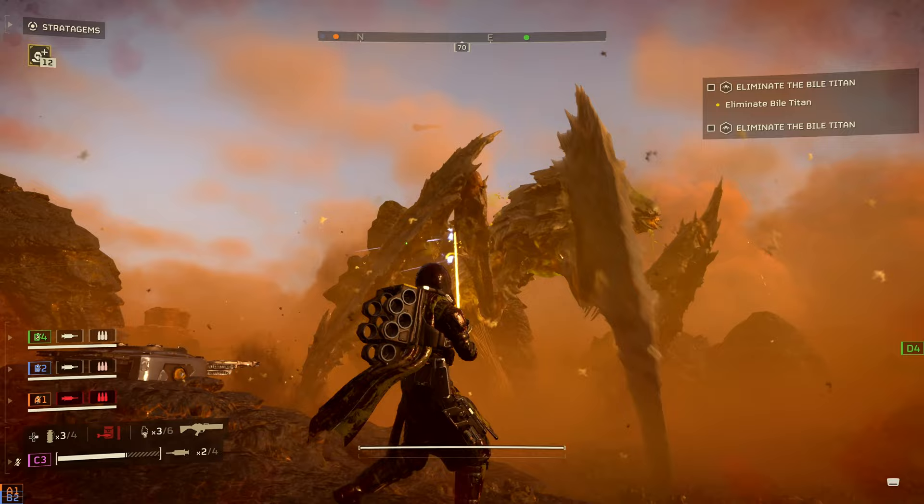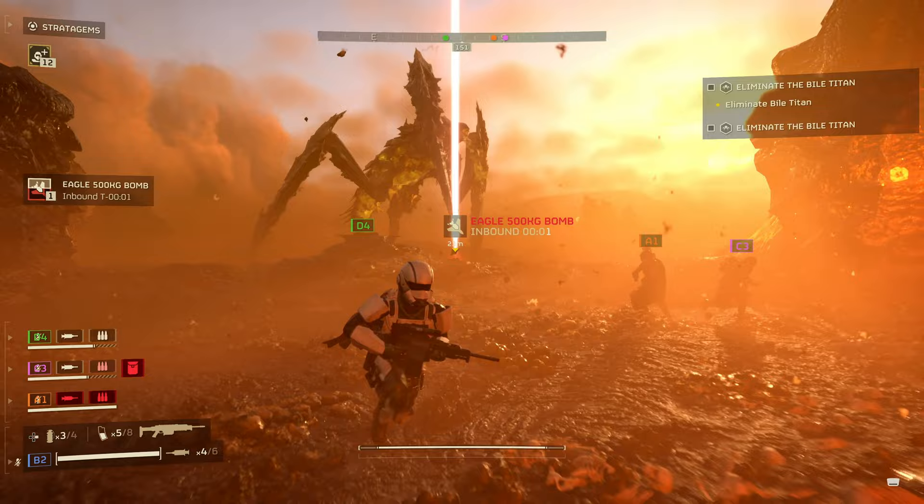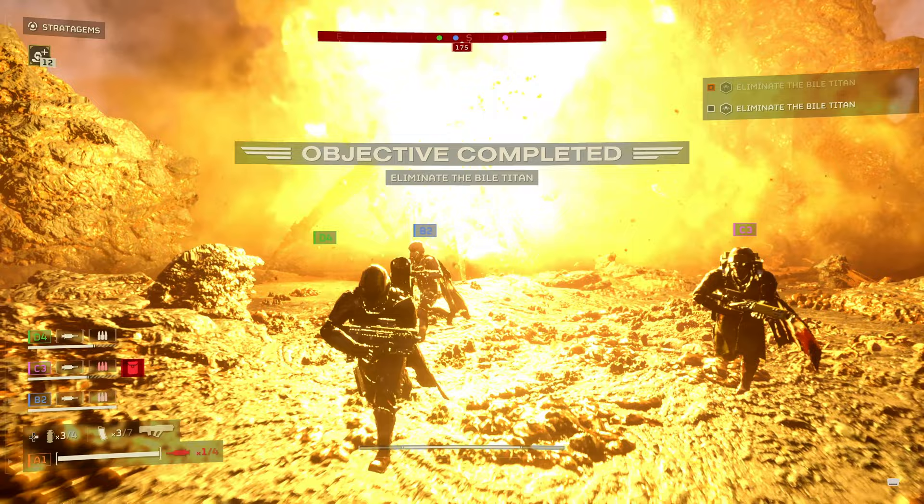Okay, should we do something? Should we strategize? I'm drawing his attention. I don't think I have an option — we need to throw in the 500kg bomb. Throwing it out. Oh god, he's coming for me. Getting out of the way. There we go. Okay, there we go.